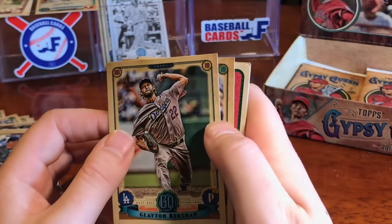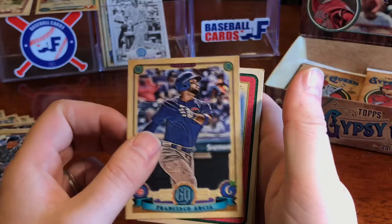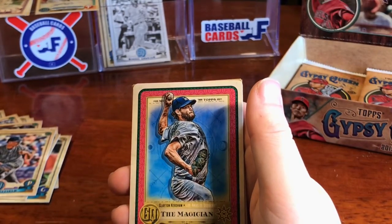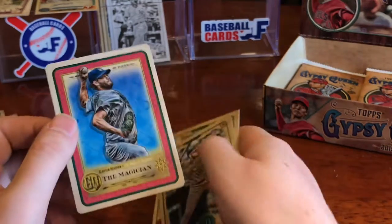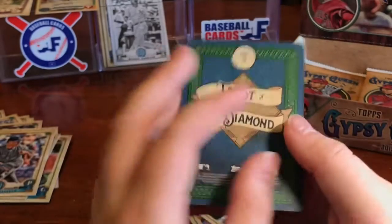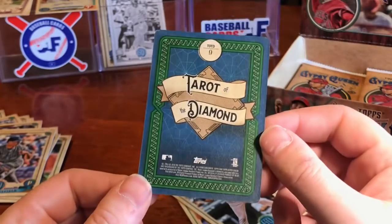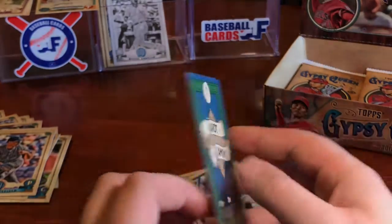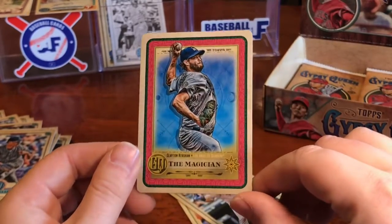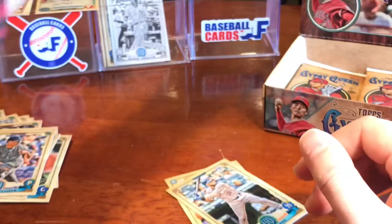It looks like we've got our first Tarot coming up, so I'm excited for that. Francisco Arcia, and who's going to be our first Tarot? Of course — it had to be him. The Magician, Clayton Kershaw. God, I love these. Here's what the back looks like — number nine. Clean looking backs, love the geometry patterns on it, the rounded edges. Just clean all around.